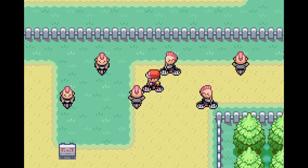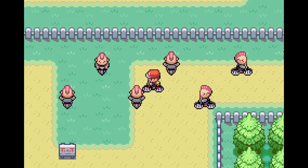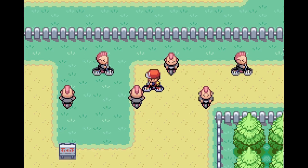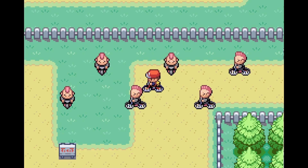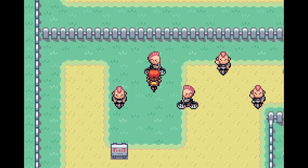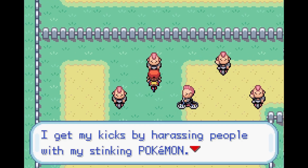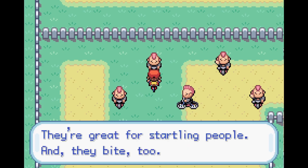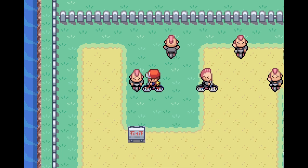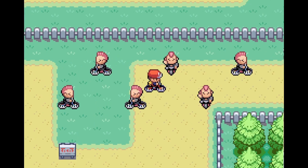On the cycling road there's a big cluster of six trainers — this is actually a really good spot. All of them use poison types like Koffing and Grimer, so they're usually pretty easy to beat. The most important ones are these two over here: this guy gives around 5,000 XP and this guy gives around 3,000 XP, so just the two of them give you 8,000 XP.